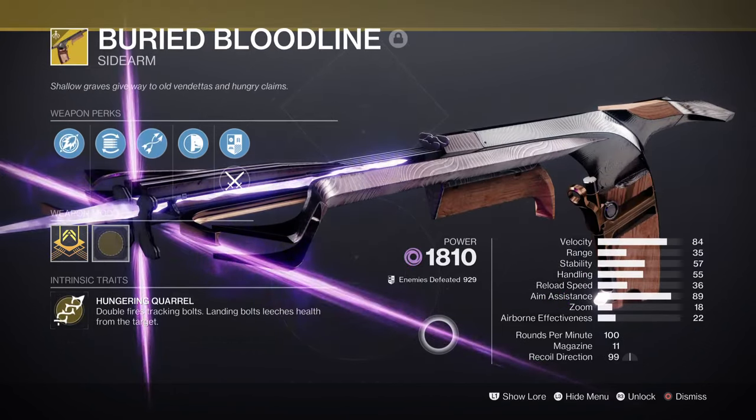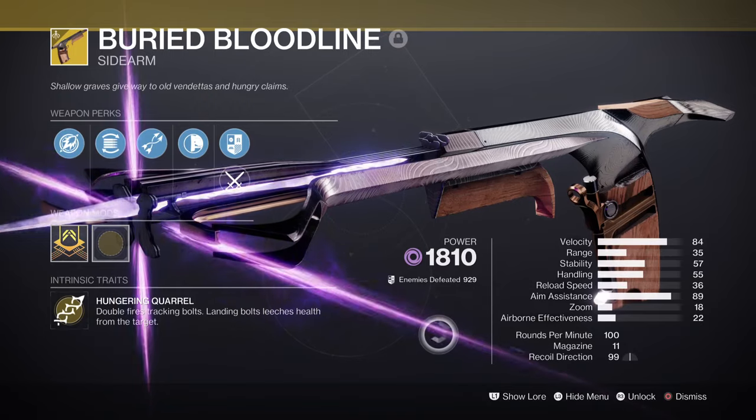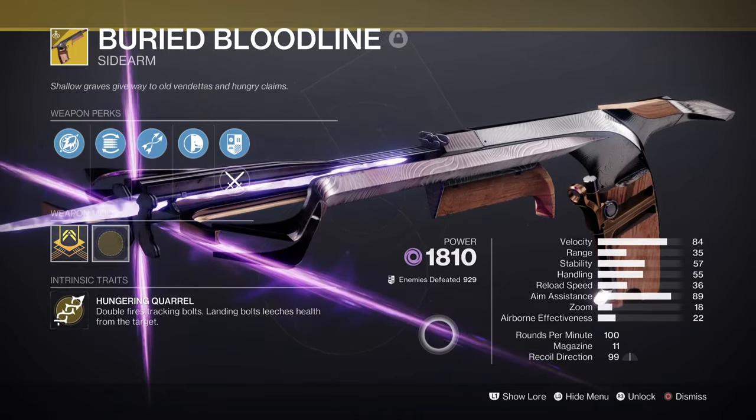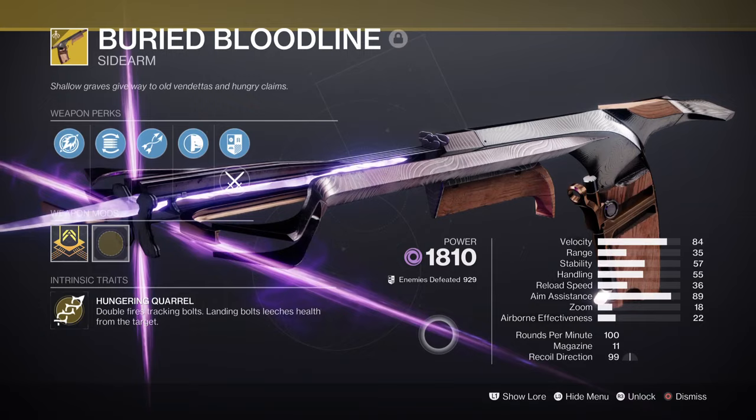The secondary is the Buried Bloodline sidearm, which will provide a consistent source of Devour when active. Upon activation with our arc abilities, it will keep a consistent source of health regen and grenade regen going for as long as we can sustain it. Combining this with Arc will provide the best consistency of ability regen as long as our Jolt effect is kept going.